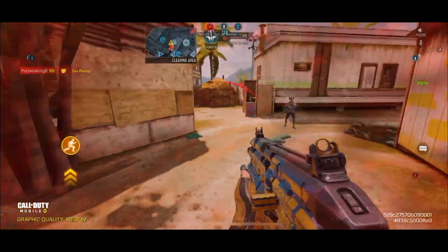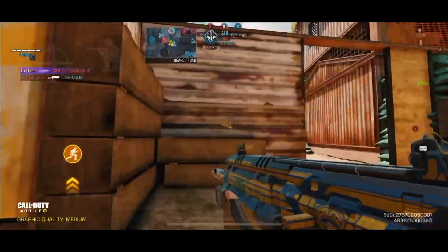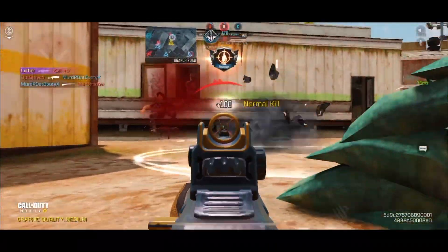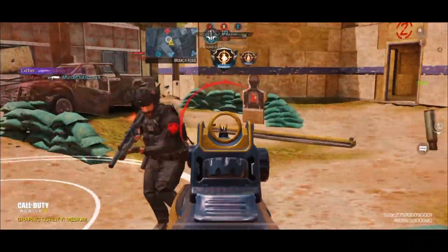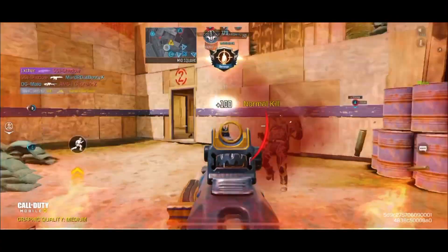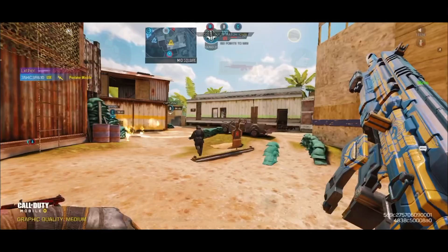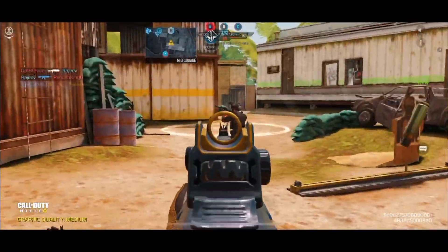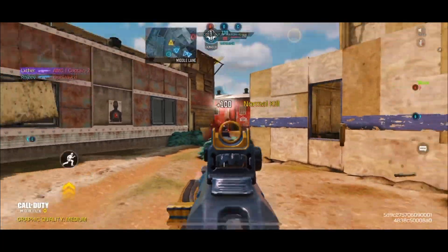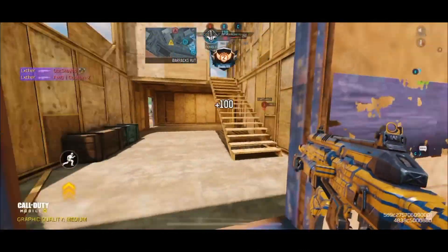Oh, there's a guy behind me. Dude, get him off B — where are they? Oh, there's two of them. Nice. Wait, there's a guy behind you. He's like one shot, bro. Oh, get this guy. Getting absolutely spawn trapped right now.